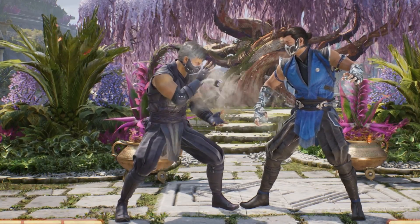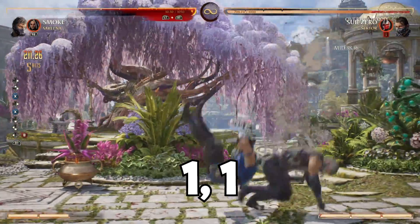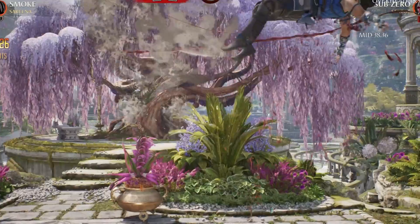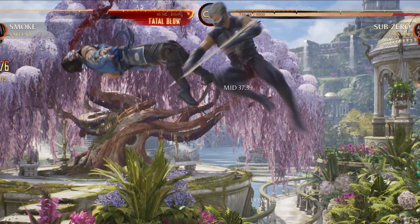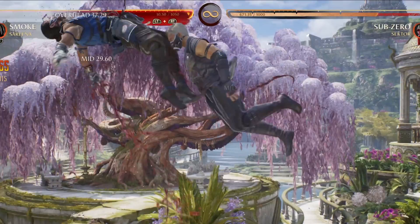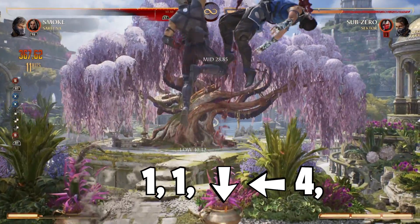From here, you're going to want to be a little bit patient. Since you enhanced your Smoke Port, you'll be able to follow up in the air with another Deep Incision by pressing 1, 1. But be careful — there's a chance you can be too quick, and if you are, you'll drop the combo. You want to wait until Smoke reaches its maximum height so you can 1, 1 again. After landing your 1, 1, you're going to cancel into Enhanced Smoke Port again.